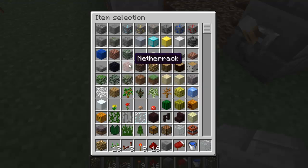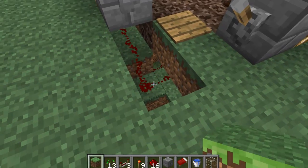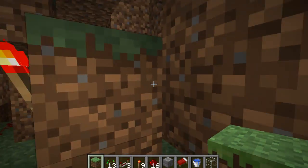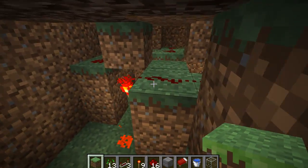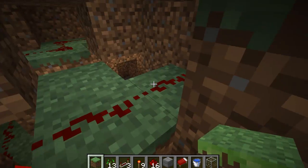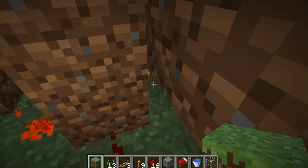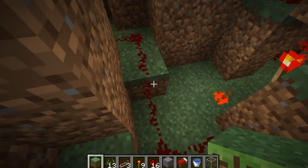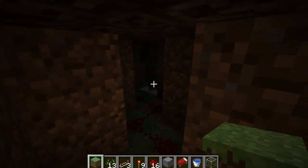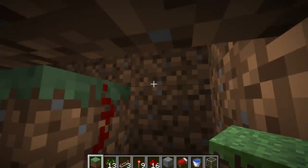Not meant to destroy that. Those wires aren't meant to be connected there. But as you can see, you come down here — here's my T flip-flop. This is below the pressure plate. And then torch there, wire there, torch there. This is the reset, so that comes from the other side of the wheat farm. Just got a little repeater in there. And this is from the button.